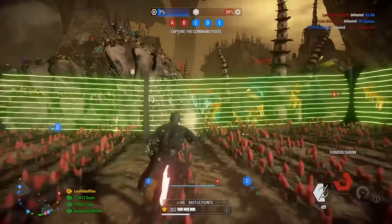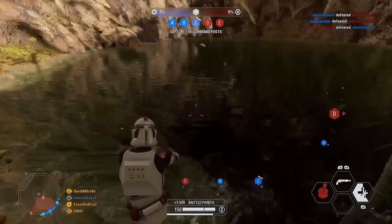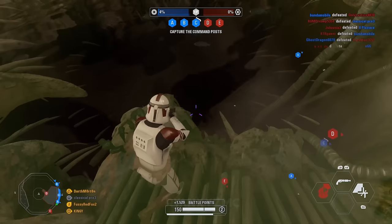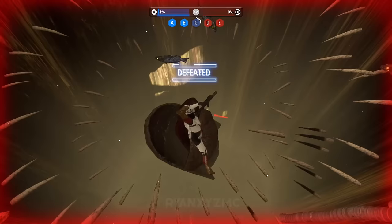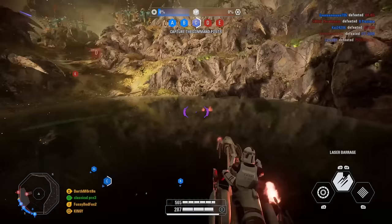Felucia Sarlacc. On the Supremacy map of Felucia, you can find several key landmarks, one being a Sarlacc pit at command post D. This pit will instantly kill you if you jump into it, and the Sarlacc has no animations or kill effects — you just pop and die. Your body will simply fall beneath the map. Speeders, however, are the only thing that can actually stand on the water without falling in.